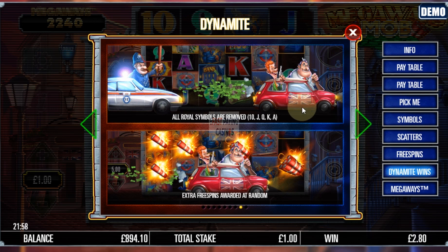There's a random feature where the mini will come across and either remove the royals — that's the one that can give you the huge pays in theory. It can happen in the free spins on the multiplier, and in the base game randomly. You can also get extra free spins randomly: the mini drives across and grants you 2 free spins at a random multiplier of 1 to 10x, and those 2 free spins actually have an increasing multiplier on them as well.